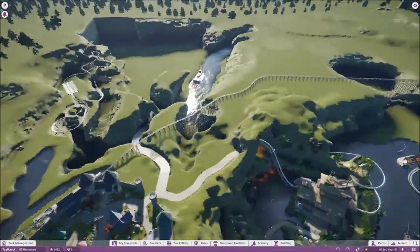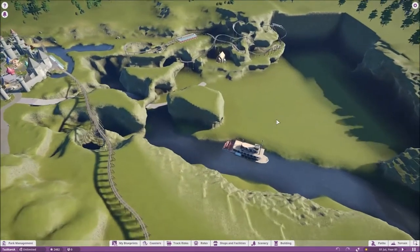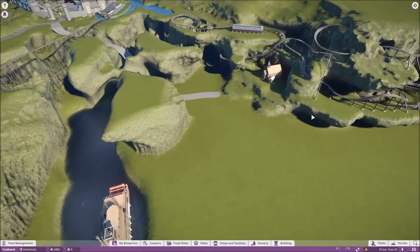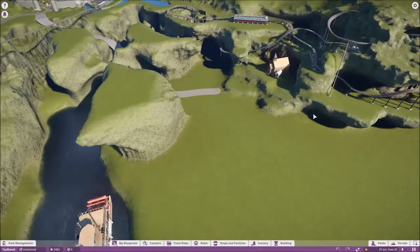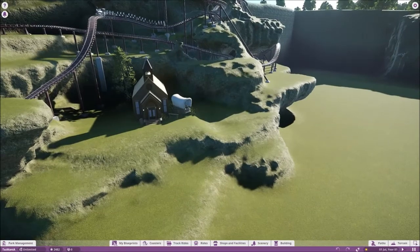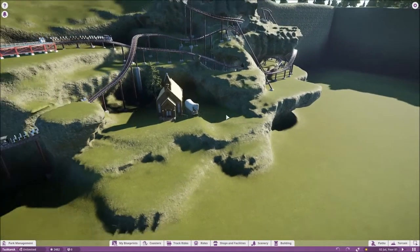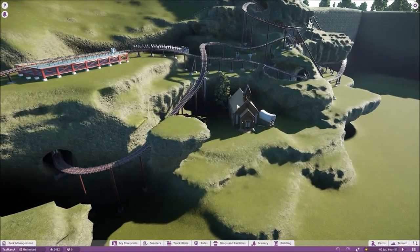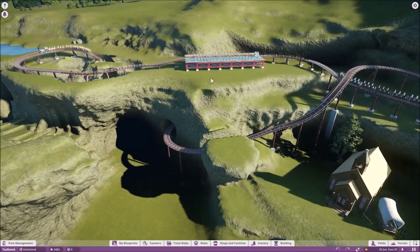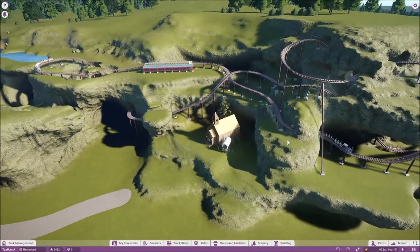I've got to start on my western area over here, which is literally where I'm at at the moment. I'm not sure where I'm going with it or what the layout is going to be. I've got one little church in here and I'm pretty much going to go from this area and see what I come up with. I tried to do a mine train coaster yesterday and it sucks — it's horrible, I don't like it. Chances are I'm going to rip it out and completely redo it, but I'm not sure how yet.